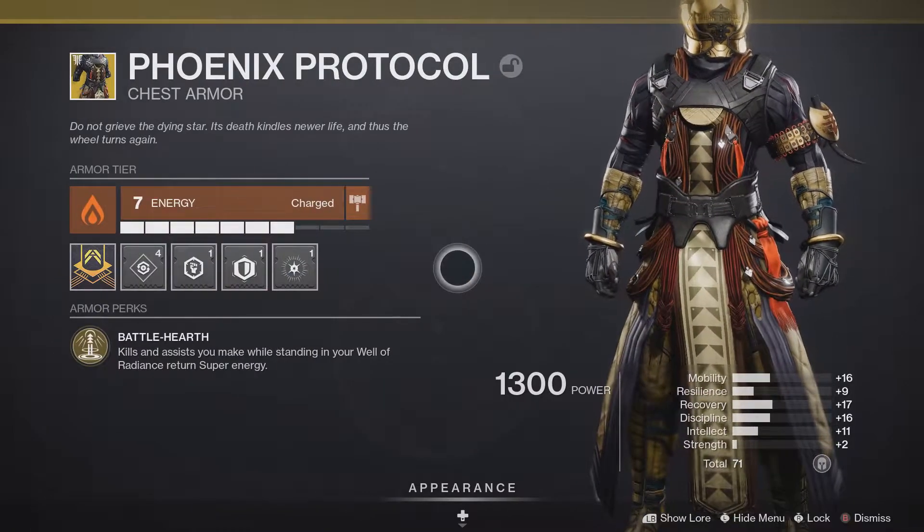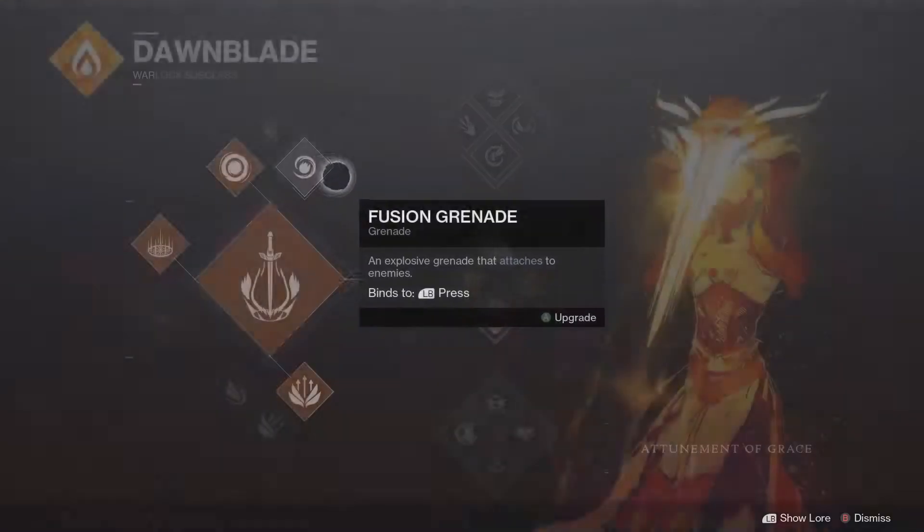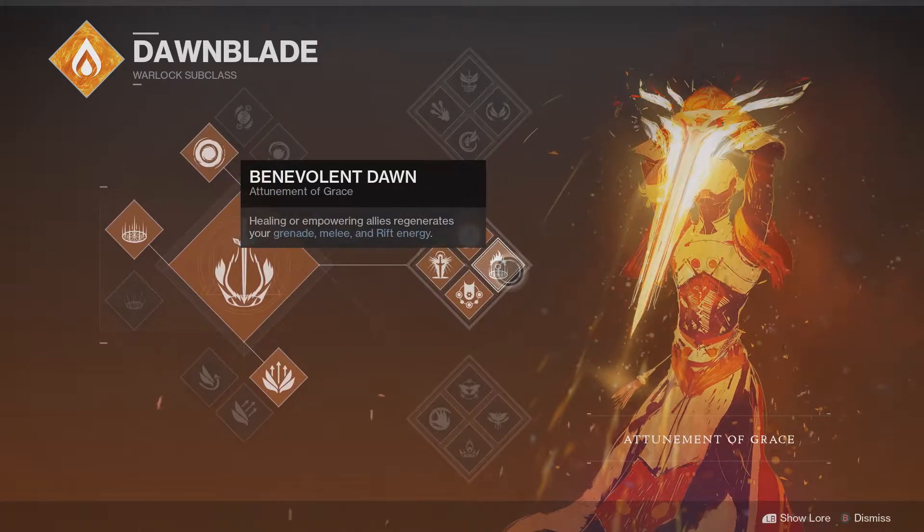What this armor does: kills and assists while standing in your Well of Radiance return super energy. Well of Radiance — you thrust your Daybreak sword into the ground, the sword continuously projects a powerful aura that heals and empowers nearby allies. So when you're in a strike or Nightfall and have to stand with your teammate to kill a boss or anything, your Well of Radiance will heal you and your teammates and make you more powerful.